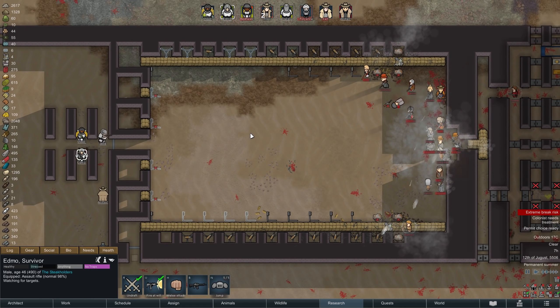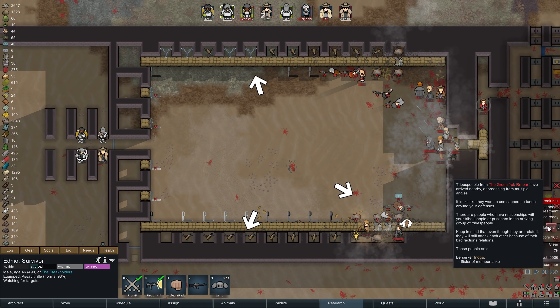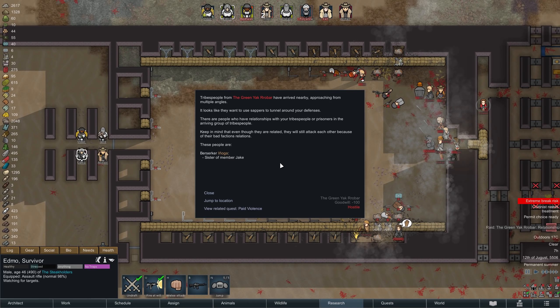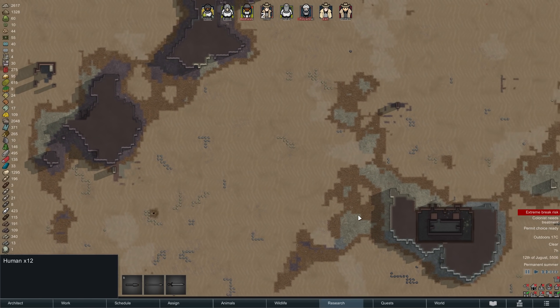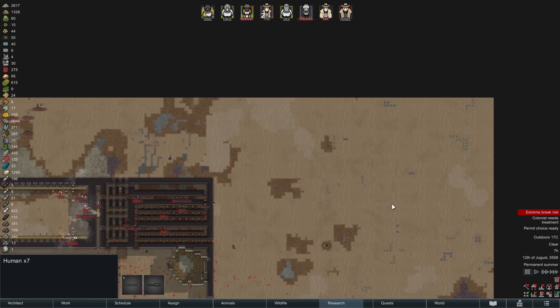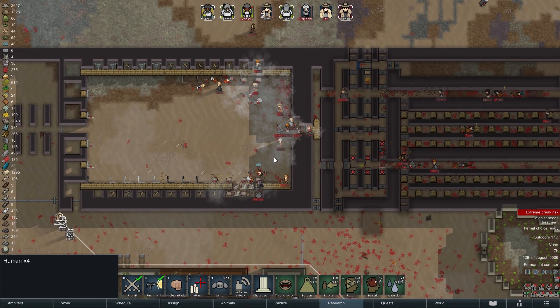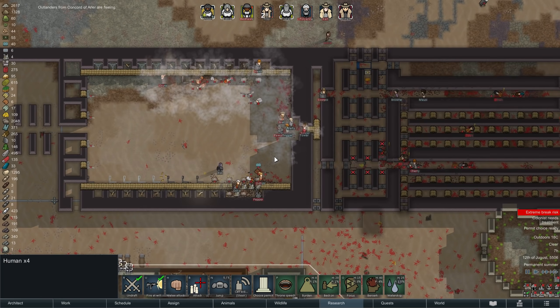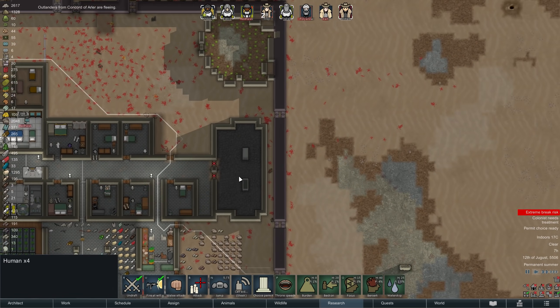RimWorld can sometimes be a cruel experience, because just in that moment — exactly four days after we accepted the quest — we are once again getting attacked. Not only that, the tribespeople here, who actually include Jake's sister, will be trying to dig through our defenses, so we can't use the same approach as before. To make matters worse, they are arriving in three separate groups from three directions, so our already thin numbers will be spread even thinner. Fortunately, the fleeing attackers from the first fight are running headfirst into one of the tribal groups.